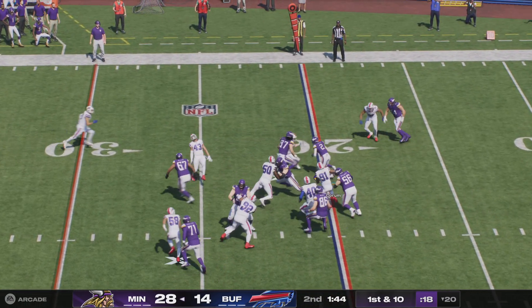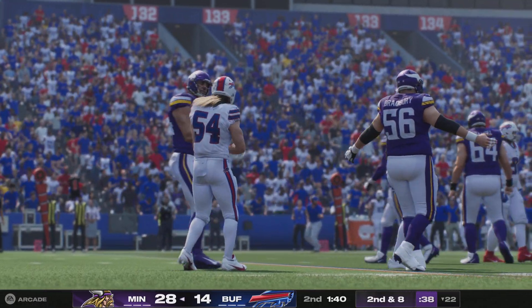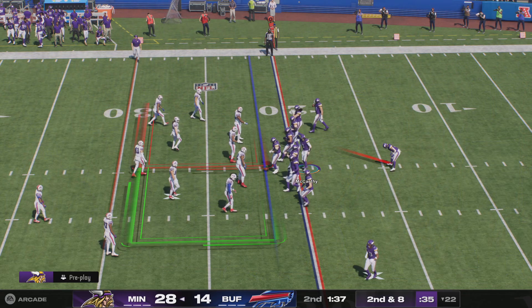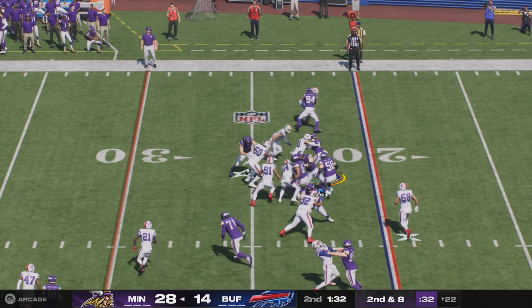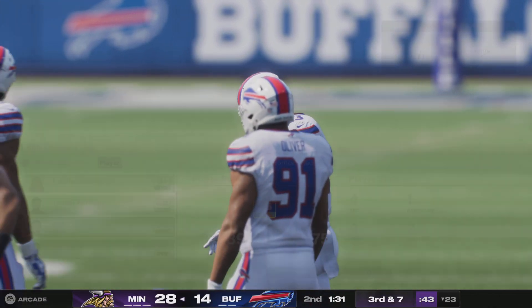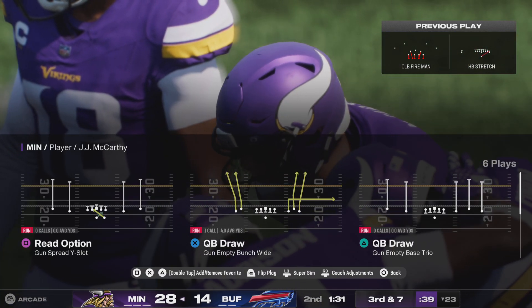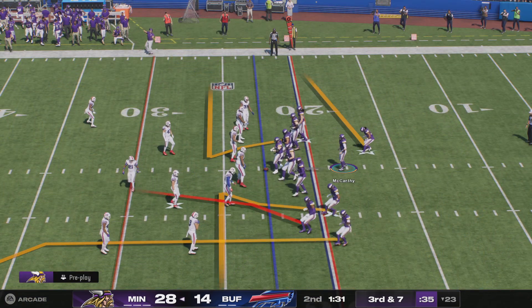They'll run here on first down, and that run's fairly uneventful — only two yards, bringing up second and eight. Corham again, and once again he doesn't manage much before getting brought down. The Bills are going to go ahead and call their first timeout and take a moment to ponder what the call's going to be on third down.